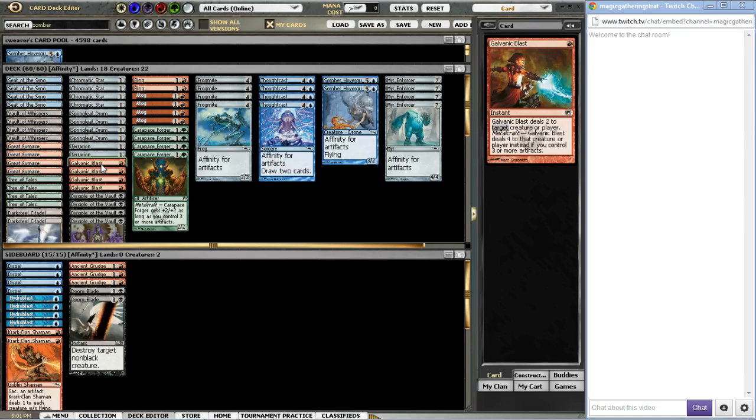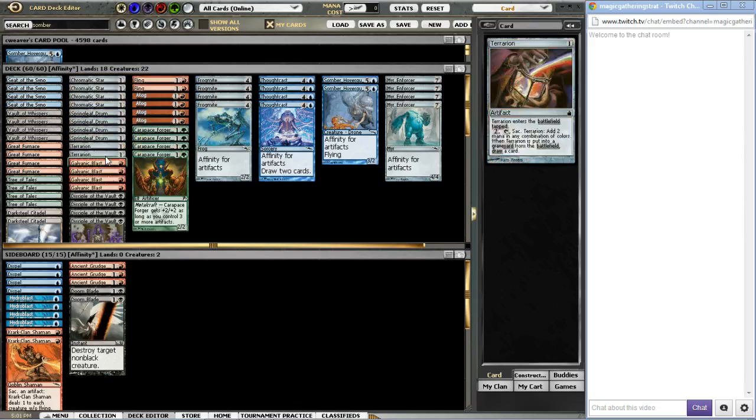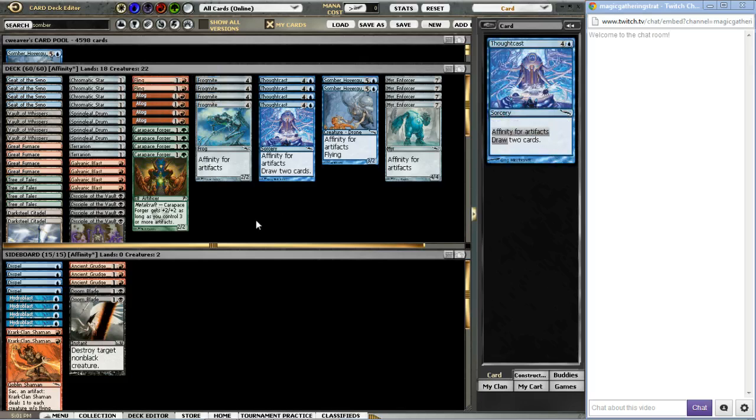Disciple also combos very well with Atog and your Chromatic Stars and Terrariums. Then we've got Red — we've got the best burn spell you can imagine. It's a Lightning Bolt for four. In this deck, it's always worth four damage whenever you cast it, although you do need to be careful that you're not casting it when you only have two artifacts on board. We've also got the Atog-Fling combo, where you make Atog huge by sacrificing all your artifacts and flinging him at your opponent for ten or whatever.